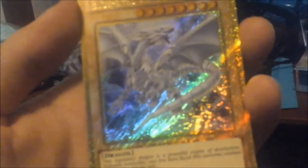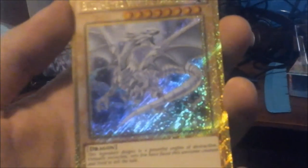Let me open these one at a time. The first card — oh yes, look at that shine! That is a Blue-Eyes White Dragon Movie Edition. It looks so beautiful. The description reads: 'This legendary dragon is a powerful engine of destruction. Firstly invincible, very few have faced this awesome creature and lived to tell about it.' Its attack is 3000, defense is 2500 — a really good card.